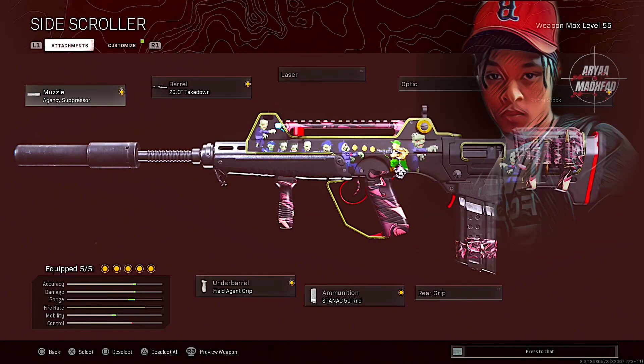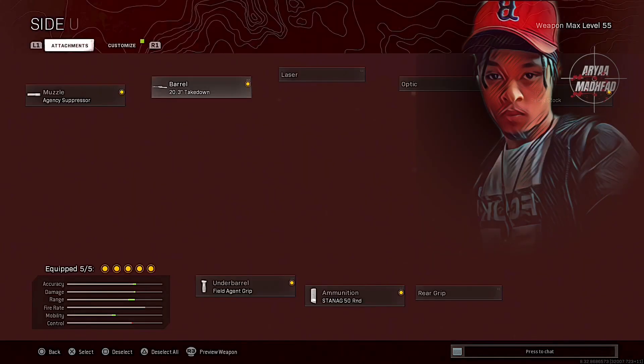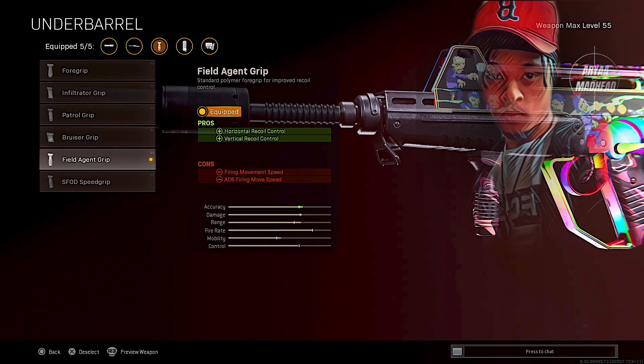As always, the muzzle is going to be the Agency Suppressor. For the barrel, we're going to run the 20.3 Takedown. Field Agent Grip for the underbarrel.